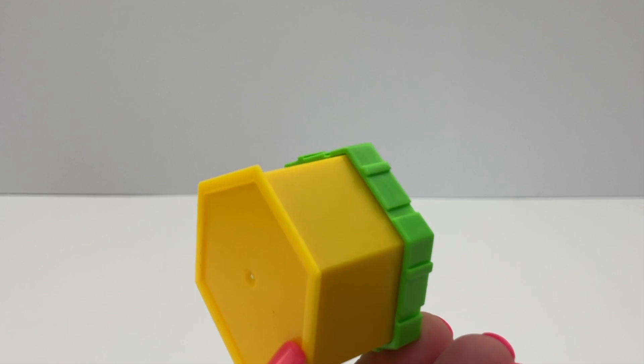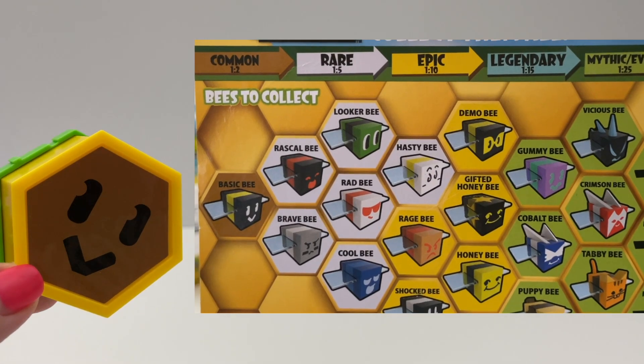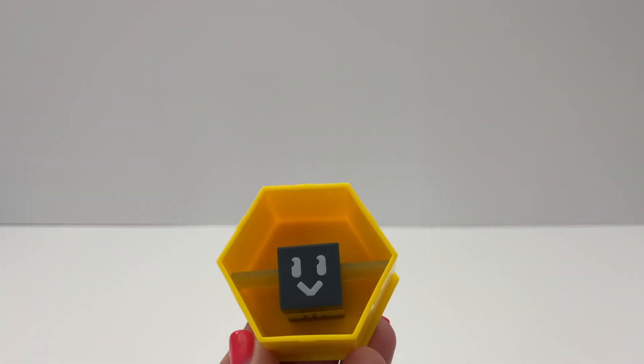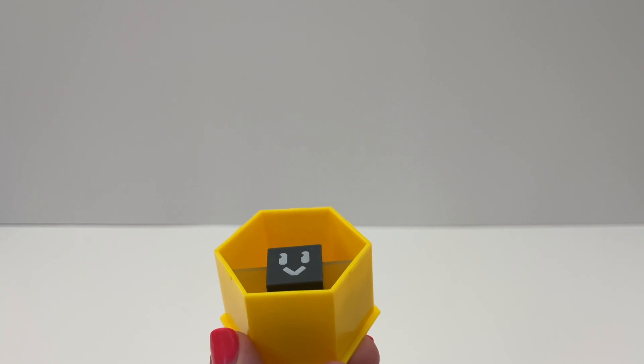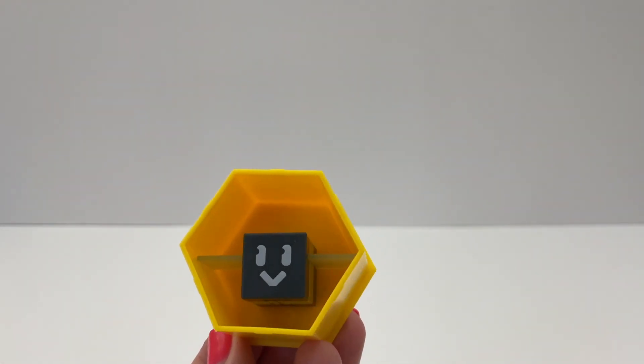Another thing I noticed is that the sticker color matches the rarity on the package, so the common bees will have a brown sticker, the rare bees a white sticker, epic bees yellow — like that. And if you want your bee to fit back in the hive after you open it, put it up like this and it'll fit.